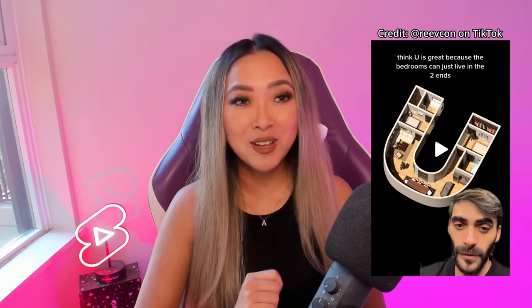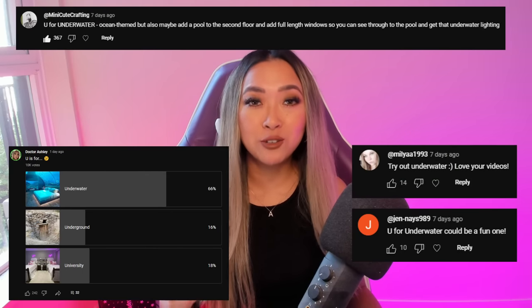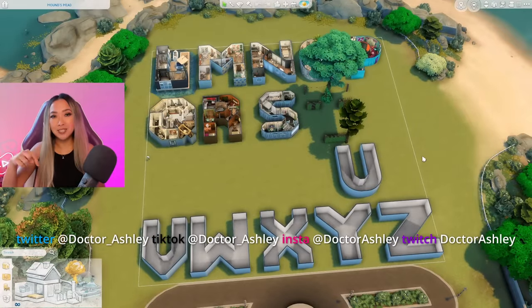This is part 21 of a series analyzing which letter of the alphabet would make the best home floor plan. Today we're doing the letter U, and based on comments from the last video, it's going to be U for underwater. We're back on our alphabet lot, and I'll link the entire alphabet playlist down below so you can binge all of the episodes.